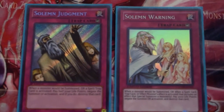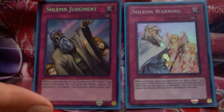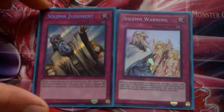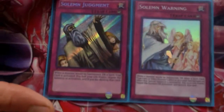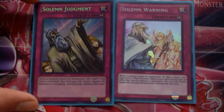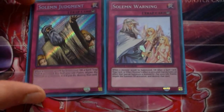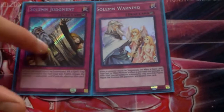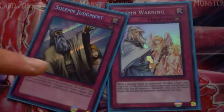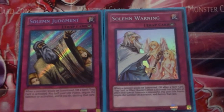Of course you run the Solemn duo. I'm starting to not really like Solemn Judgment that much — the cost is really huge. I like Dark Bribe over Judgment; I'd rather have my opponent draw a card than pay 4000 life points or half of what I have to stop something. Dark Bribe is almost just as good — it covers spells and traps. I'm still a little iffy but I like the Solemn duo.